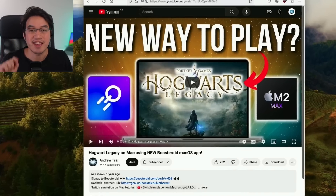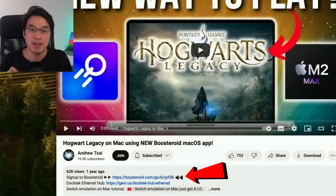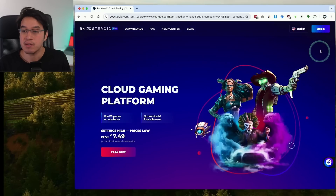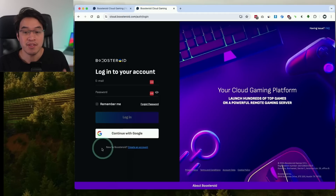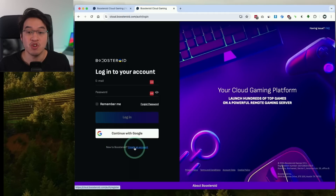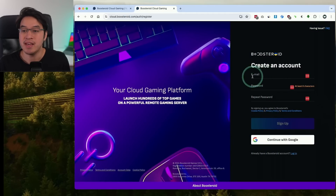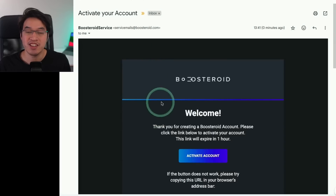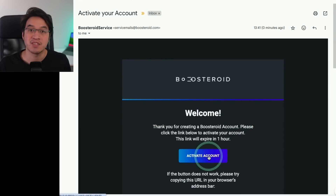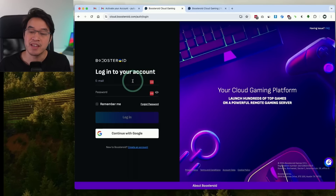The first thing to do is click the link at the top of the description. Every time you sign up, I receive a small commission, which helps support the channel. Click the sign-in button, and if you don't have an account, click 'create an account.' Enter your email address and password, then go into your email account and click the verification link to activate your account, then sign back in.